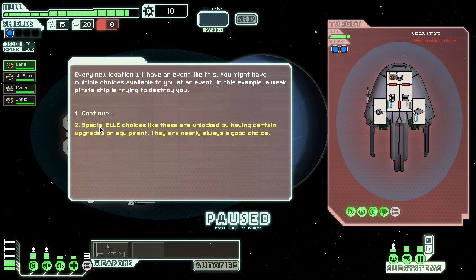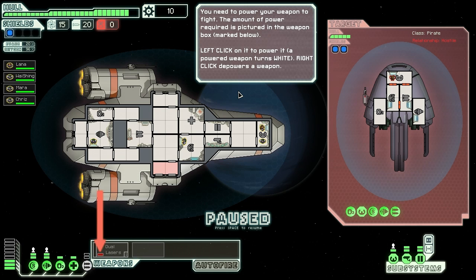What do we have here? Whoa - I totally forgot about this! I haven't seen this once yet. Usually you can't see crew members on the enemy ships. Every new location will have an event like this - though sometimes there's absolutely nothing. You might have multiple choices available to you at any event. In this example, a weak pirate ship is trying to destroy you. Special blue choices like these are unlocked by having certain upgrades or equipment - they are nearly always a good choice. I'll take this then. Welcome to combat! It said you can pause by pressing spacebar at any time - that's what I always do. I spam that spacebar button as quick as I can. Pause that combat - I want to make sure I know what's going on. You need to power your weapon to fight.